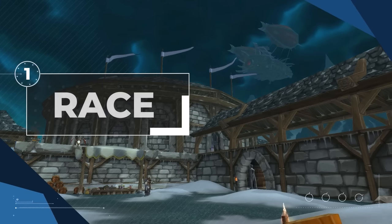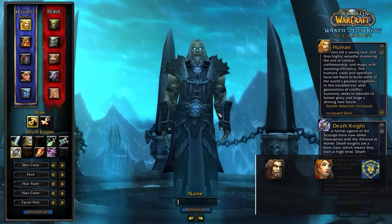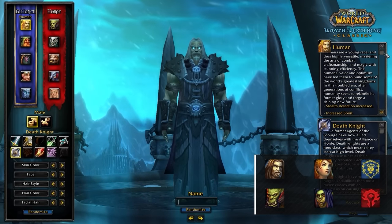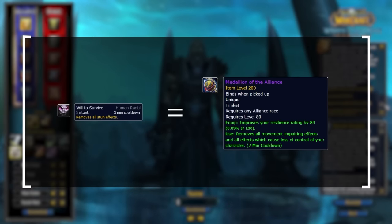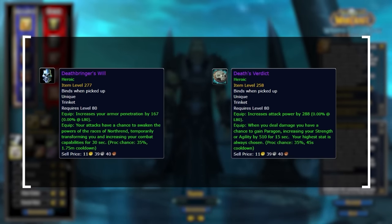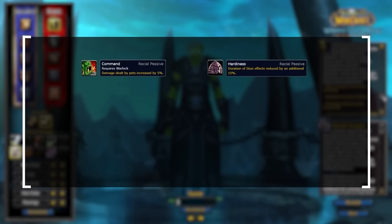Let's get into the guide, starting off with the best race on both the Horde and Alliance. We recommend Human for Alliance and Orc for Horde. Human racial in Wrath functions as a PvP trinket, which means you're able to use two PvE DPS trinkets. However, if you're playing Horde, Orc is the best due to the increased pet damage as well as the stun reduction.